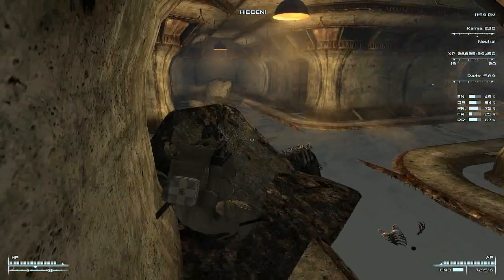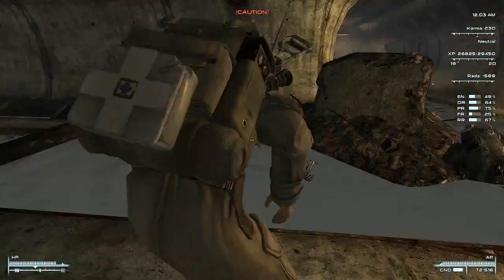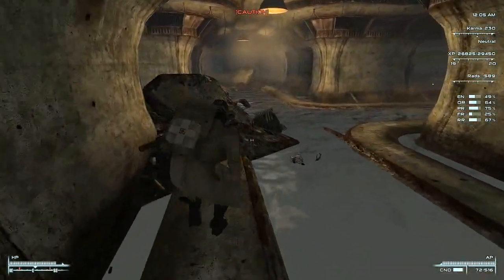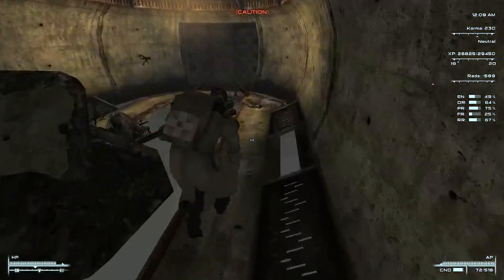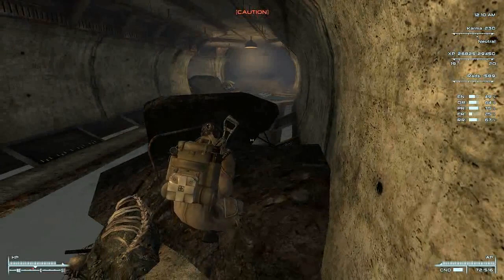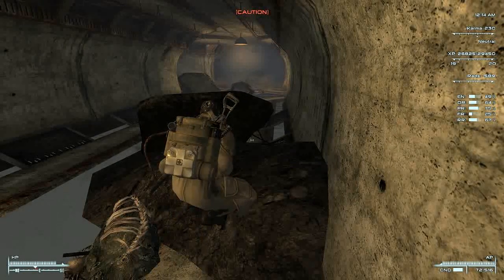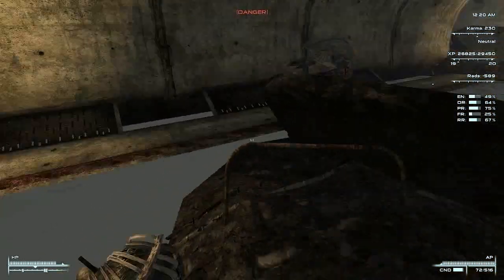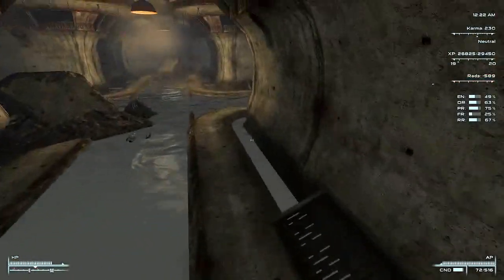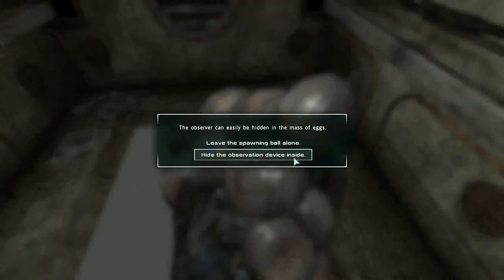Now, which is the door, though? Oops. I see ya. And for some reason, folks, whenever I get rid of all my radiation altogether, it keeps going to like minus 600. Although it isn't minus 600, it's at zero. You'll see if I actually get any radiation. No, don't come any closer, please. Discovered anyway. I'm going to have to do this the hard way. Hide the observation device inside. Done.